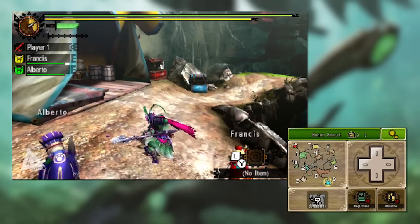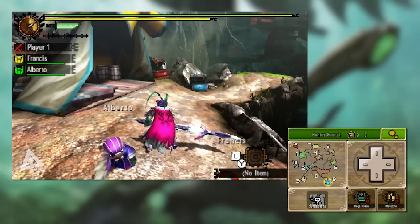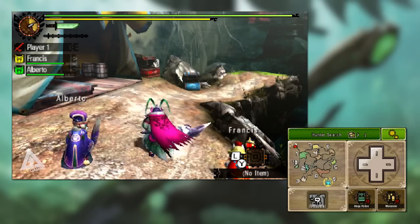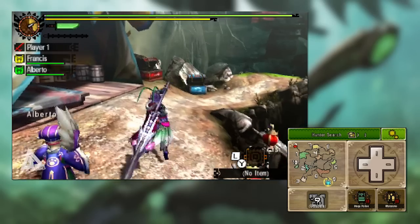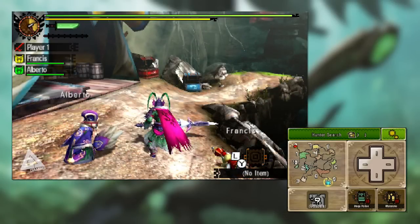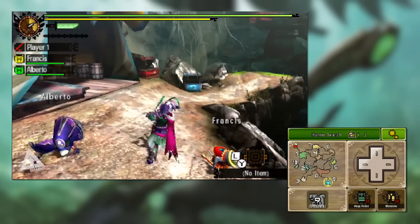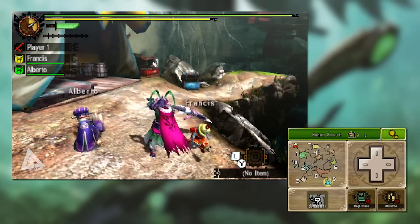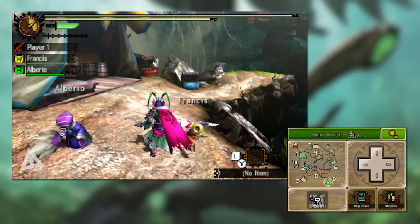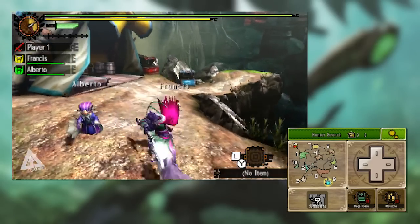If you're standing still and press R, you'll do what is known as a spirit slash. Without any spirit meter, that move isn't actually that powerful, so you probably wouldn't use it much, but it is another option — and as with all other moves, you can also combo into this at any point. You can also follow up the roundhouse slash after the fade slash with X to do an upward slice. That upward slice is slightly different to your regular one because you can't go into your regular X and A combo after it — instead you combo back into fade slash. So you can go: fade, roundhouse, X, fade, roundhouse, X.